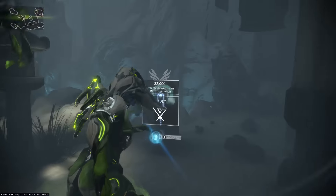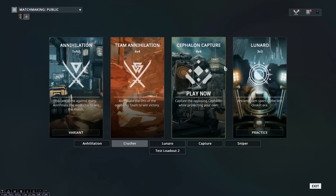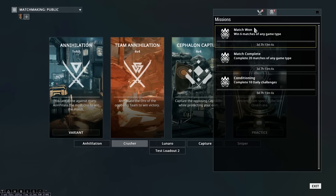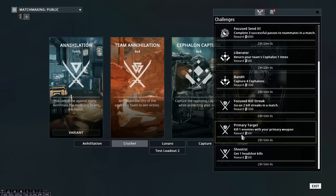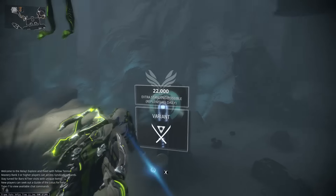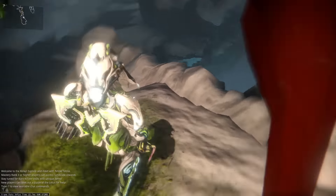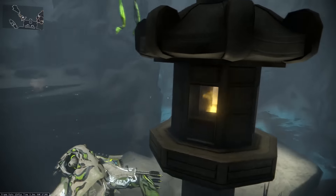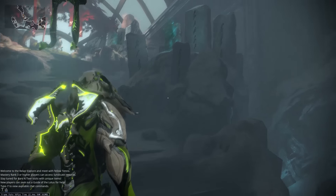He also gives you some credits — I think about 10,000, though one time I got 100,000. These challenges are kind of obnoxious, but they're easier once you do the daily ones. Generally the ones you want to do are Team Annihilation and Annihilation because that's what people play. There's hardly anyone who plays Cephalon Capture and almost no one plays Lunaro now, especially on the US servers. If you have a friend, go into a public match and just grind challenges, or get a group together in recruiting chat.